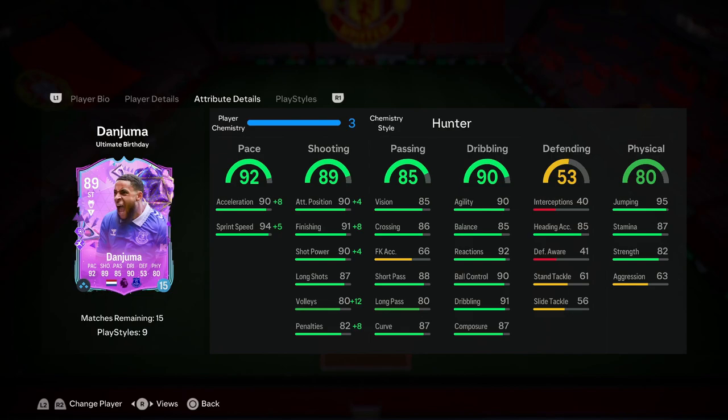The recommended chemistry style for this card in my opinion has to be a Hunter, to max out his pace and shooting as much as possible. You might be surprised I didn't go for the dribbling upgrade, but I've heard his dribbling is amazing even without it, so I went with Hunter to max out those other two key areas. With the shooting upgrades you get some really nice boosts to attacking positioning, finishing, and shot power.